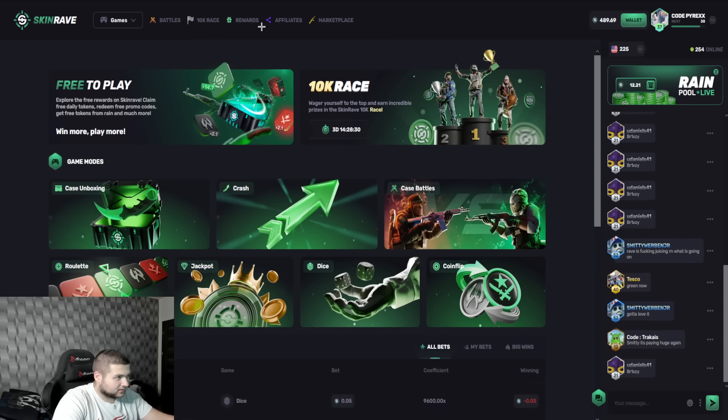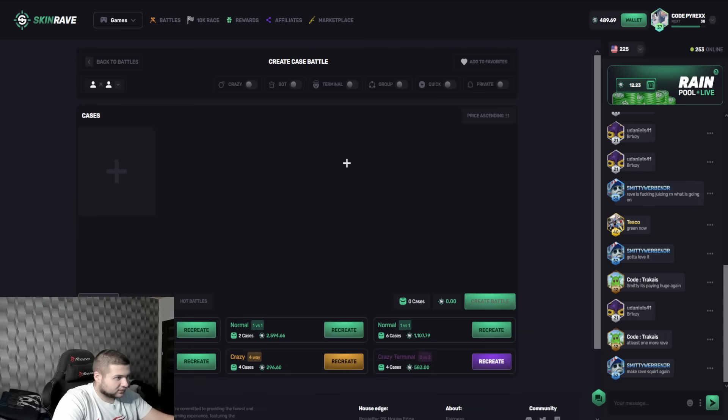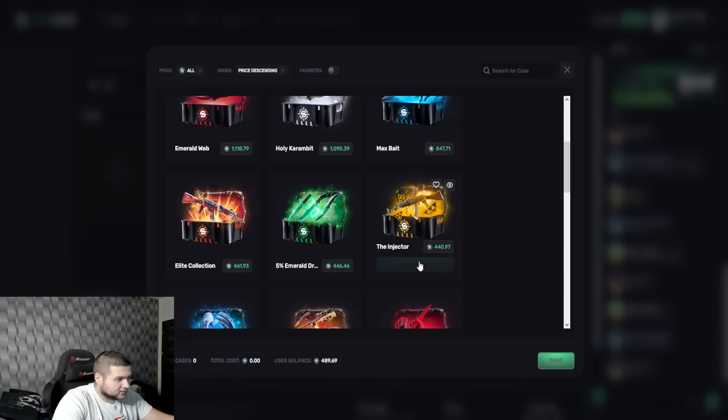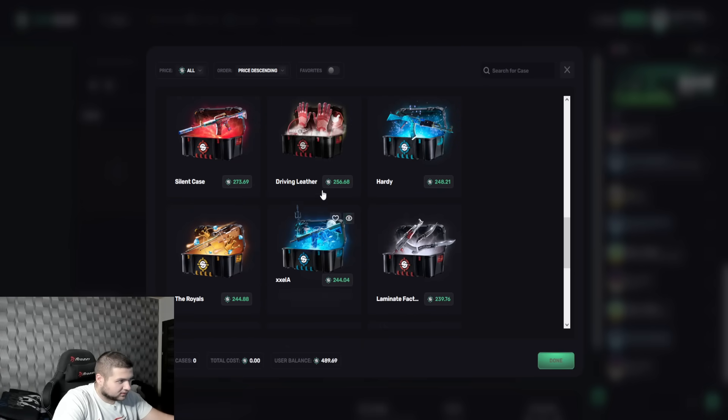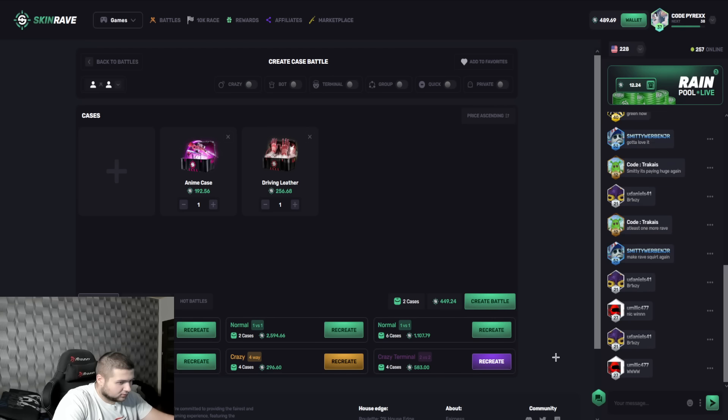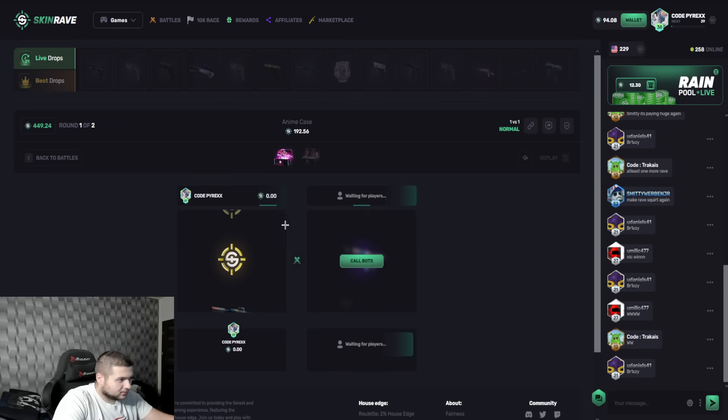We need to maybe chill out a bit. Let's go to battles again, let's create a battle. We have 489 tokens. Let's see what we can do — we're gonna do one of these and one of these. Alright, we're gonna pull this. Let's create a battle and let's just play.